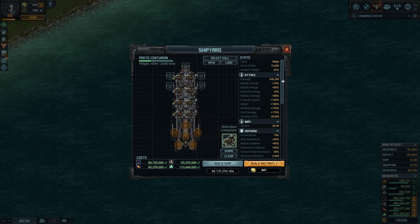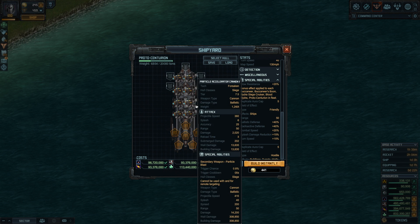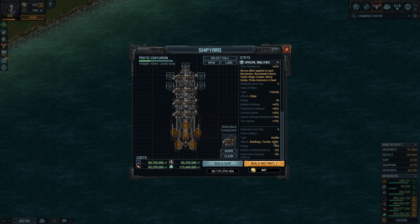The other good thing about the Protocenturion is even if you only build one, look at the special abilities — all these extra bonuses: ballistic defense, radioactive defense which are better than Buccaneer, combat speed, splash damage. It all applies to Hydras, Blood Hydras, Buccaneers, Booms and two other Protocenturions. It also has a hostile aura that affects buildings, turrets and walls, making them a little bit weaker to ballistic and radioactive damage.